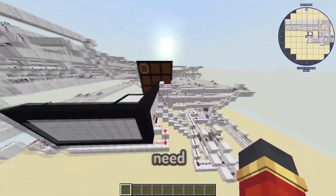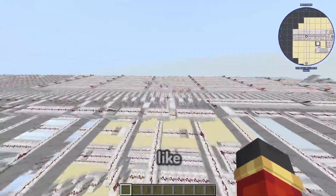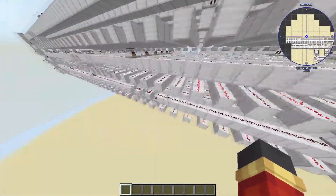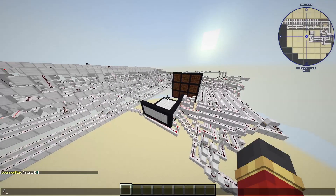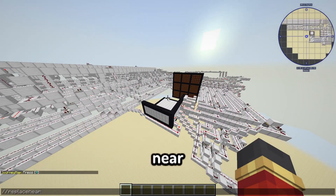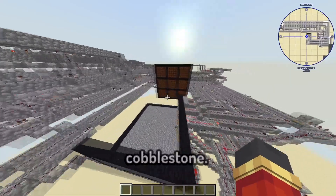The first thing we need to do is replace all these iron blocks with something more affordable like cobblestone, just to make the redstone easier to build. Slash slash replace near 200 iron block with cobblestone. Oh, it worked — everything's cobblestone.